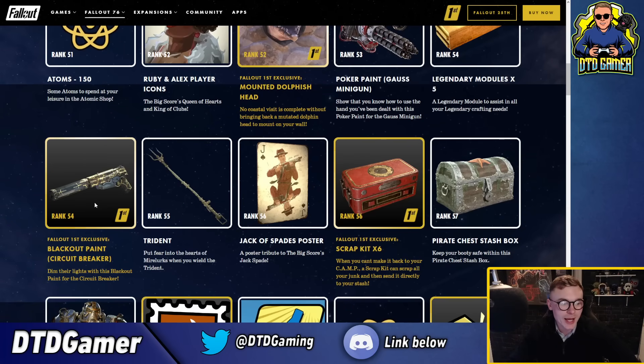You've also got the blackout paint for the circuit breaker now, so lots of different variants of this new legendary pistol. And look at this - a trident! Put fear in the hearts of enemies when you wield the trident. Look at that crate as well. It appears this season they're going quite in-depth with unique legendary weapons, presumably because of the success of the double barrel shotgun from last season.